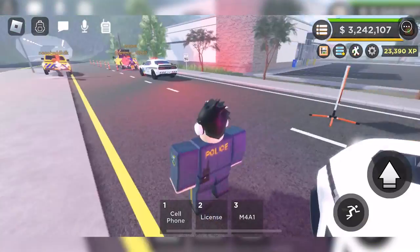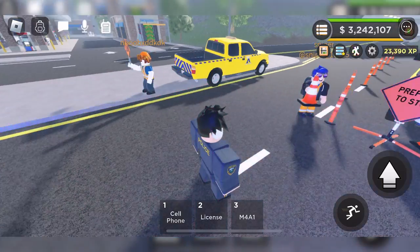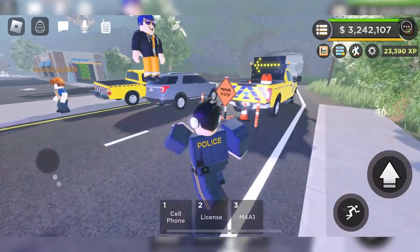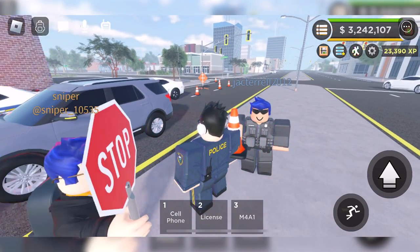We just had a collision. Let's get out to make sure everyone's okay — that car just drove off. We'll move our car out of the way since we're blocking the road. It looks like the Department of Transportation has put some cones down there.